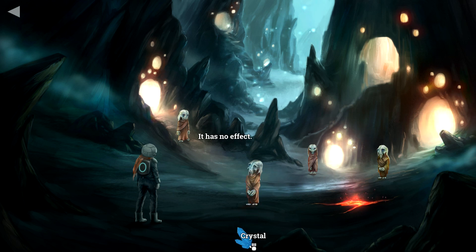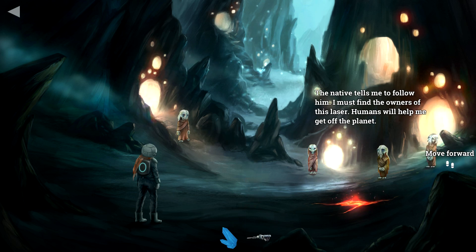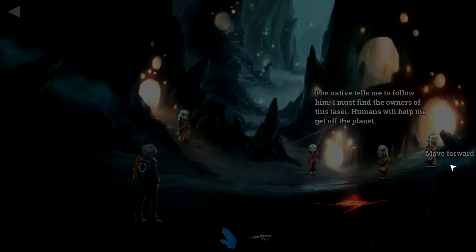The creature takes the vessel and embraces the light — it's a wordless representation. A great catastrophe — the fire arose, the light went out. That is what I have been able to interpret from the natives. Not good. A laser — humans on this planet — it would be my salvation! Discharge laser. Now we can move forward — the native tells me to follow him. I must find the owners of this laser; humans will help me get off the planet.